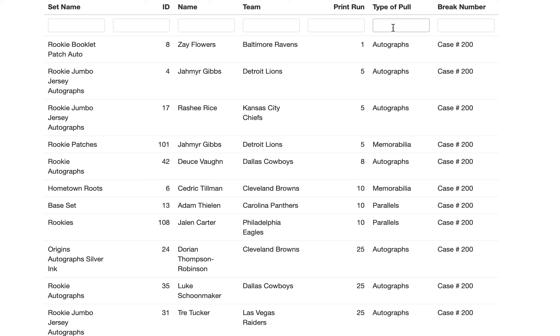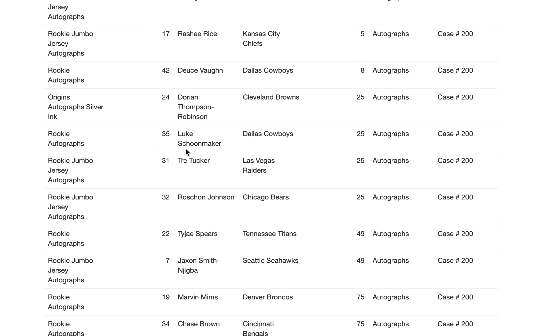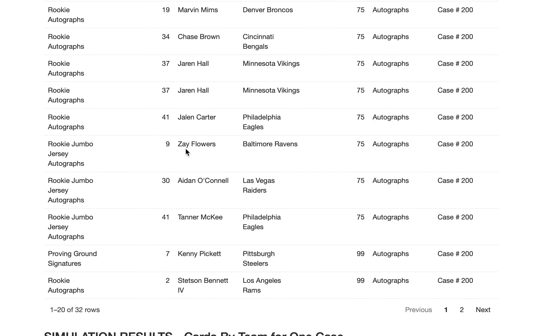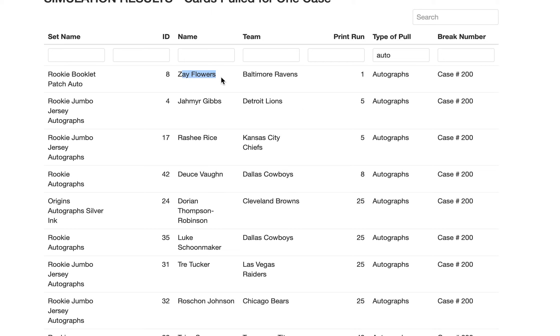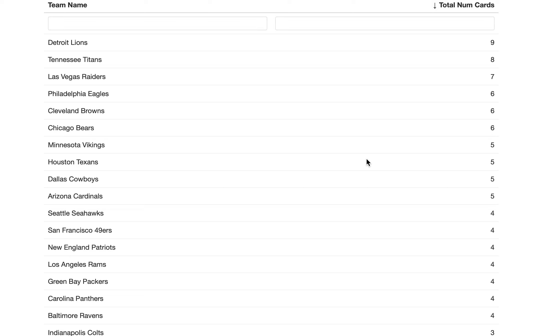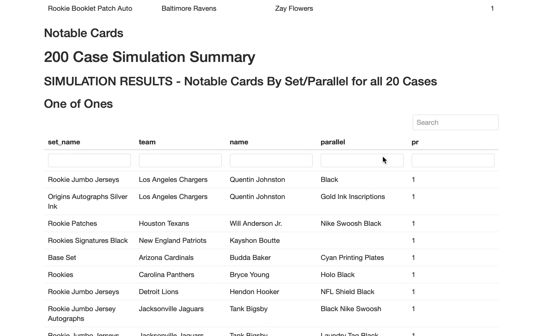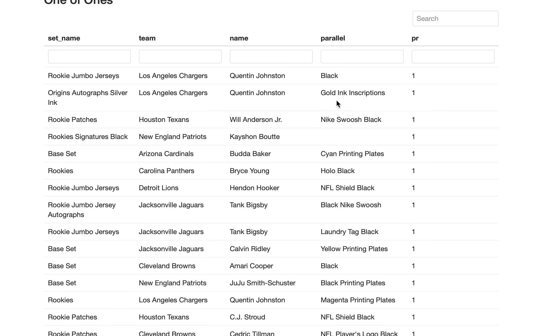For case number 200, I want to show you what one case looks like. Looking at the autos, the quality you can expect is a lot of guys turning around $25 to $40 in ROI, with some giving you $50 to $60. For low print run cards, there is a one-of-one — a Flowers — though I'm not sure how valuable that is. Here's the breakdown team by team for one case, showing how many cards per team appeared in the simulation. The one-of-one was a Flowers rookie booklet patch auto — pretty cool — and that was in case number 200.